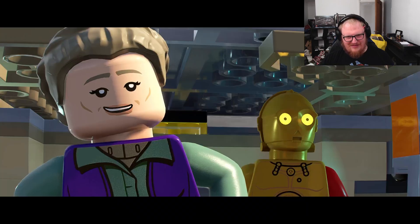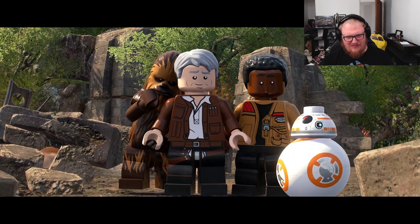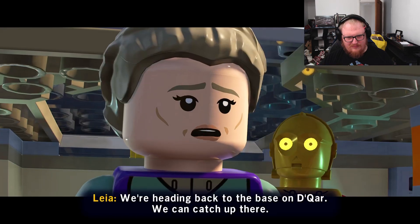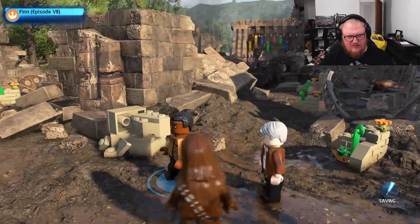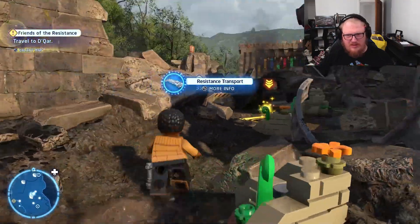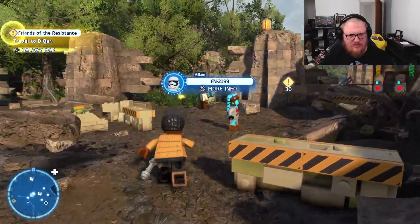You've changed your hair. Same jacket. No, new jacket. I saw him, Leia — I saw her son. He was here. We're heading back to the base on D'Qar, we can catch up there. Travel to D'Qar. Okay, let's head over to the ship that's going to take us there.